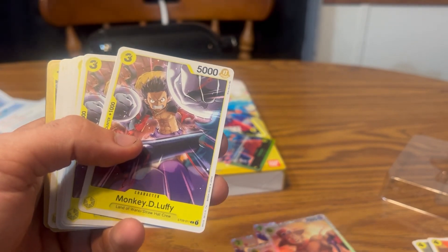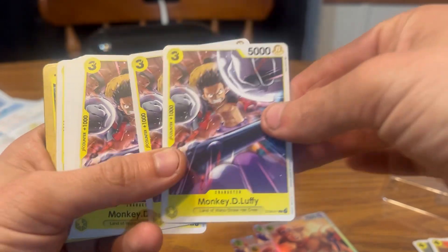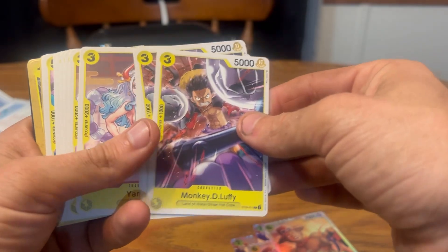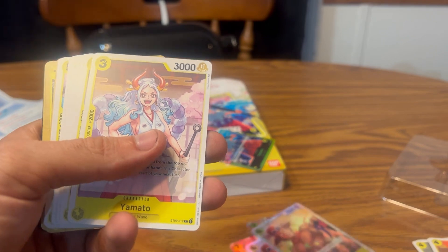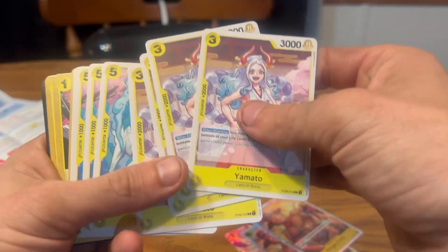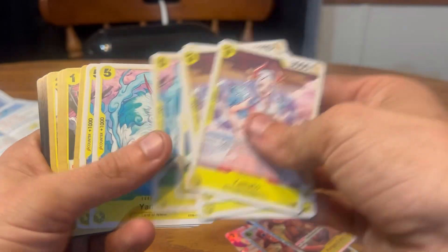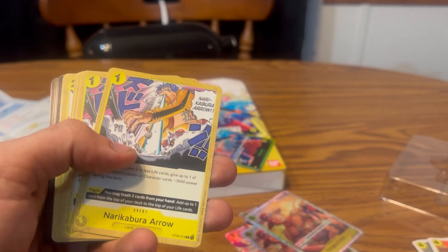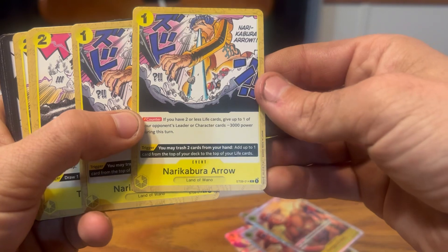It looks like they give us four cards of each character. Check it out — it's not holographic or anything crazy, but we got Luffy. Monkey D. Luffy — Straw Hat. I'm actually thinking about getting a tattoo for him. And here's another Yamato card, and then Yamato as the spirit wolf. I don't know much about this card game — that's why we're all here to learn.